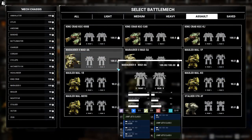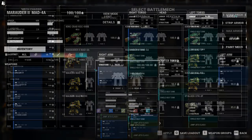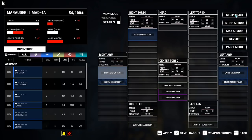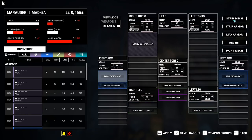Our last assault mech is the Marauder II — 100 tons, no hero variants, with a top speed of 48.6 km/h. The 4A variant has 1 large energy slot in the right torso, right arm, and left arm, plus 1 medium energy slot in the right and left arm. It has 3 jump jet slots with room for ammo for, say, chemical weapons. The base Marauder II is exactly the same as the 4A but has a medium ballistic slot in the right torso instead of a large energy slot.